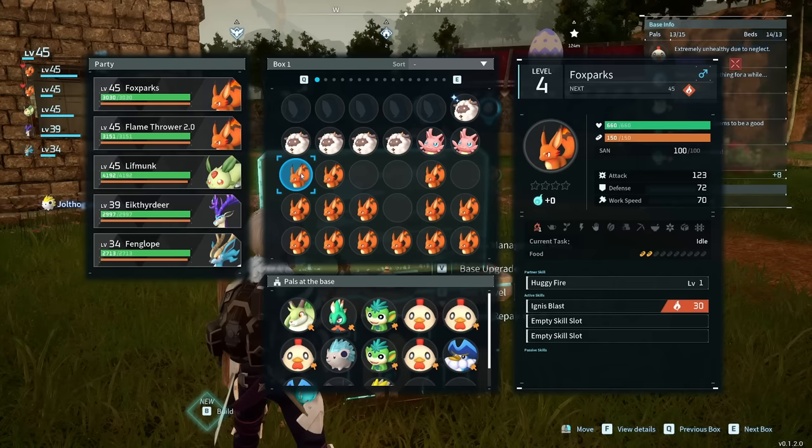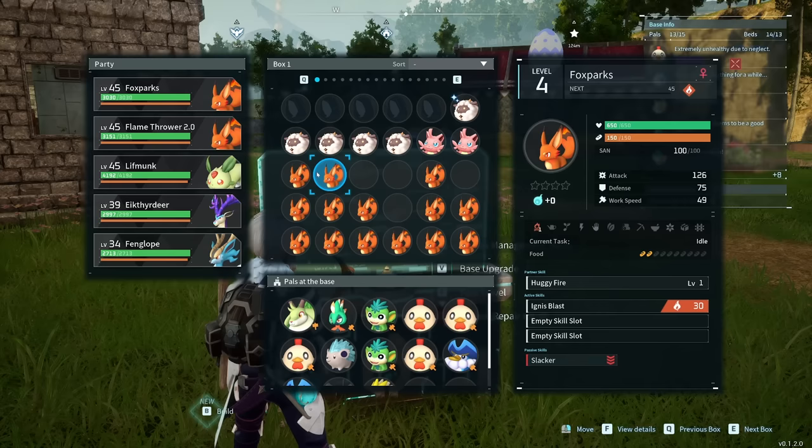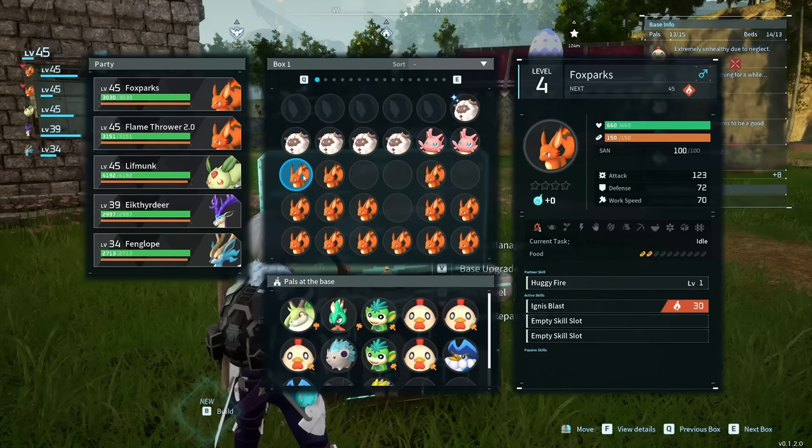This level 4 Fox Sparks has an attack of 123 and 72 defense, whereas the other one has 126 attack with 75 defense. Any PAL is able to essentially allocate points into attack and defense while they're in the wild before you catch them. So if you're going to be min-maxing for attack or defense, you're going to want to pay attention to their base attack and defense before you start upgrading them.